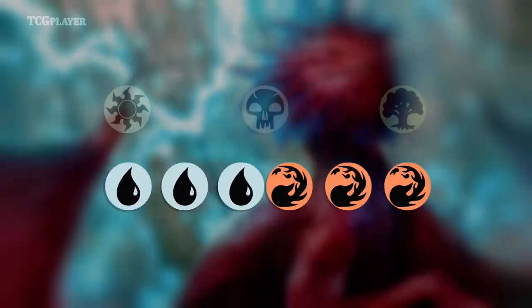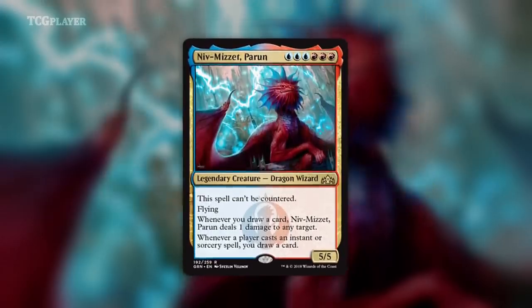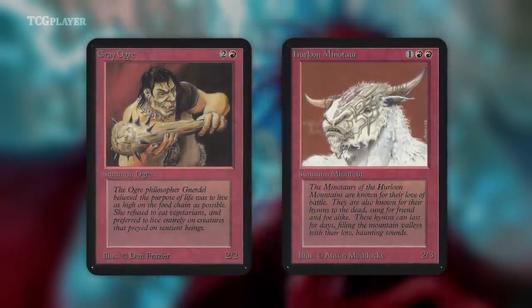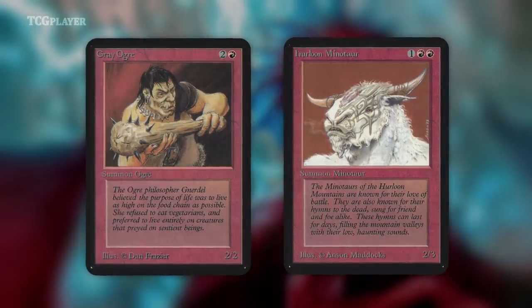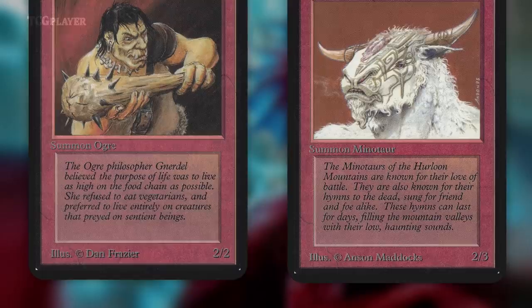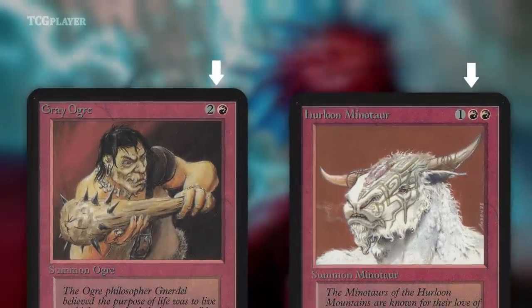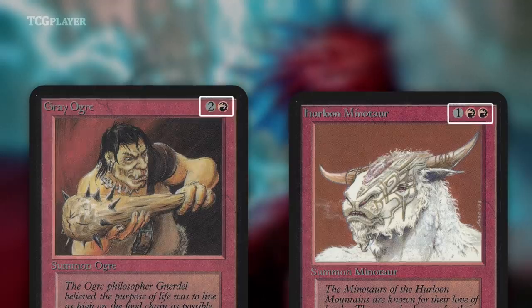Since the very beginning, Magic has used mana costs — color requirements in particular — as a way to balance cards. Look at these two cards from the original Magic set. They're the same color, the same rarity, and the same converted mana cost, but one's a 2/2 and the other's a 2/3, meaning one straight up beats the other in combat. Even though their converted mana costs are the same, their mana costs are different.